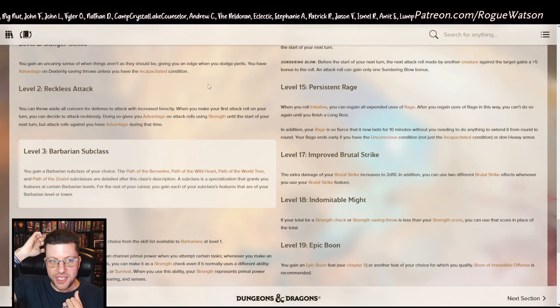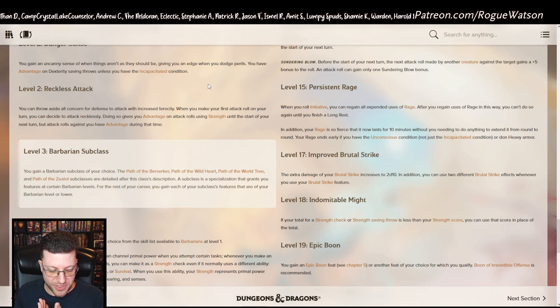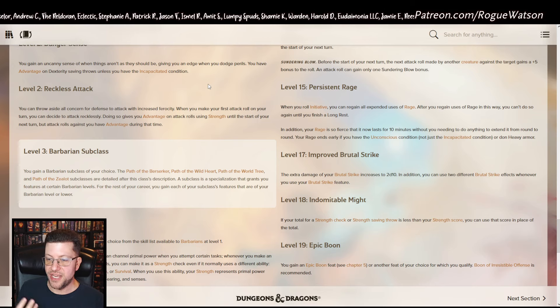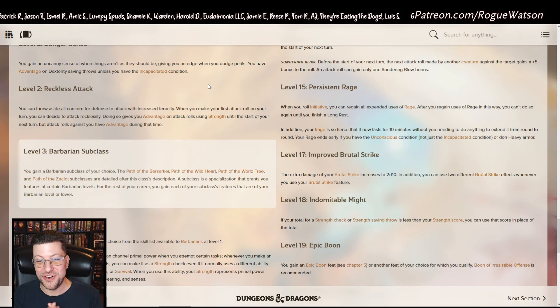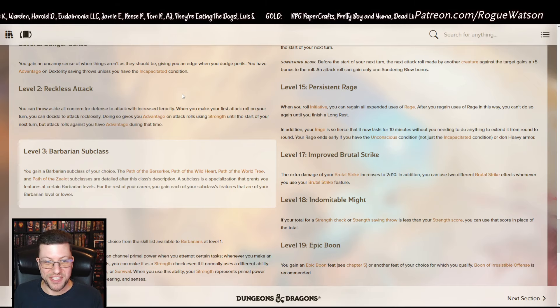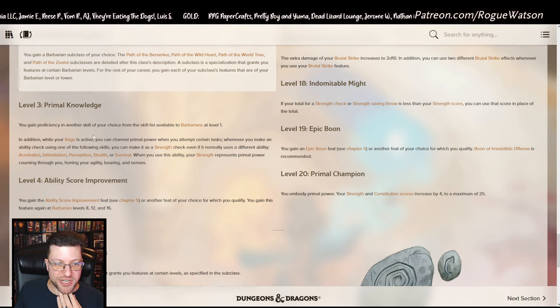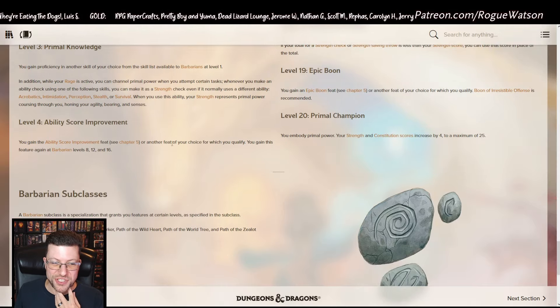Reckless Attack lets you choose to attack recklessly, giving you advantage on your attack rolls, but enemies also get advantage on you. When my wife played the Barbarian, she recklessly attacked every single time regardless of how many enemies surrounded her — sometimes five enemies — because that's what Barbarians do. There are definitely subclasses that proc off Reckless Attack as well. Primal Knowledge gives you extra Strength-powered checks while rage is active. With a 10-minute rage, this can occasionally come in handy for certain checks.